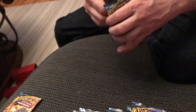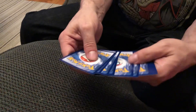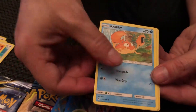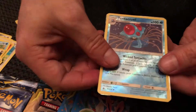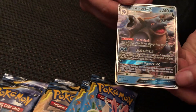Let's open up another one. I'm going to save this code — I'll give it away after, probably in the comment section. There's Meltan, Spearow, Lickitung, Litten, Krabby, Energy, Triple Acceleration Energy, Tentacruel, Stealthy Hood, Tentacruel reverse holo. And Blastoise GX! We got our first hit, and it's awesome because it's Blastoise.